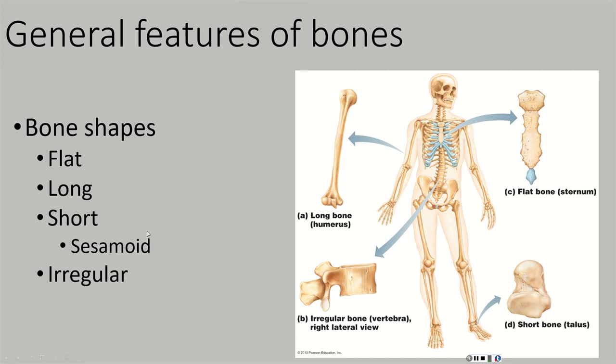Next, we have short bones. Short bones are roughly cube-shaped — not exact cubes, but roughly cube-shaped. We find those in the wrists and the ankles.